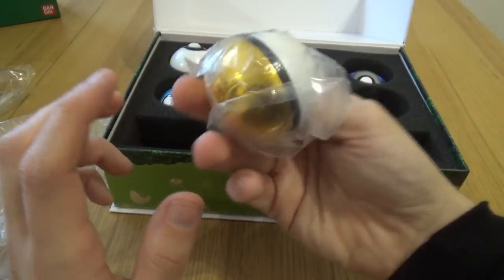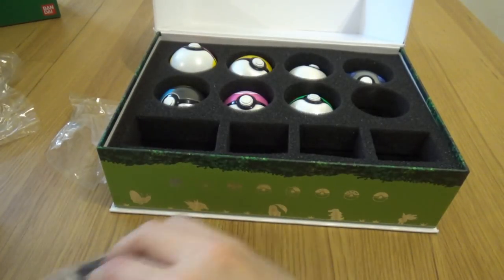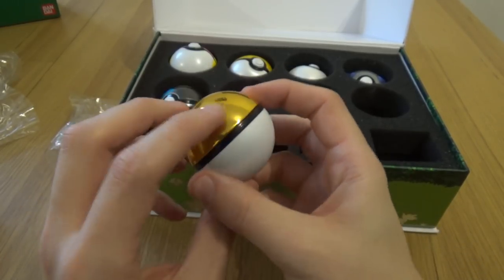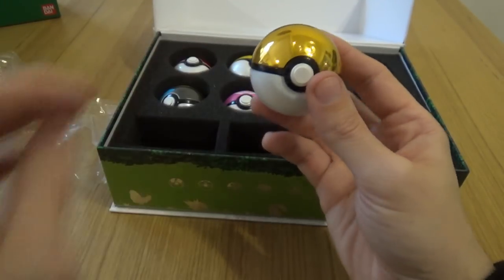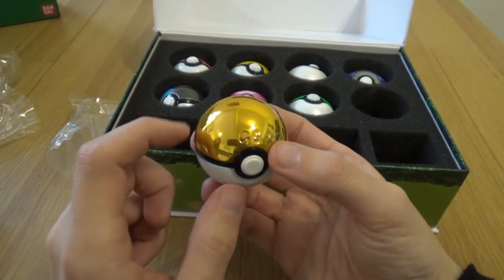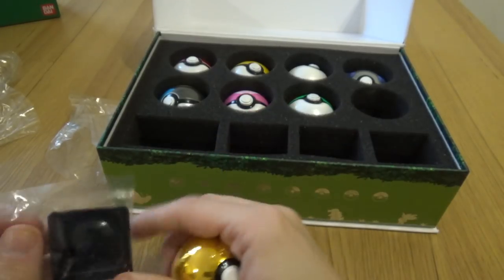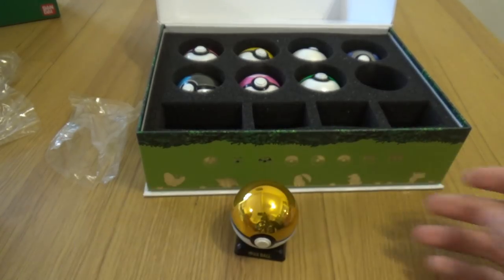And most importantly, the coveted, very lovely something that everybody wants — the GS Ball. Now unlike the other balls, you can't open this one. You literally cannot open the GS Ball — it has no hinge, it can't be put on your belt, it just can't be opened. And it feels weightier than the other balls. But it's just very lovely. It's got the indentation of the GS, just like in the anime. And that's this entire box. So let's get the stand and put the GS Ball in — and doesn't that just look lovely.